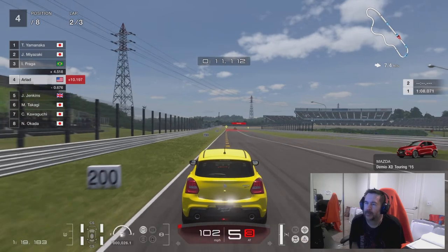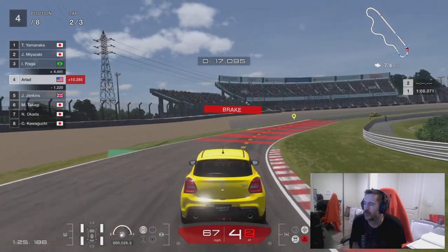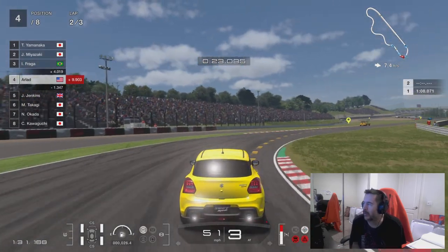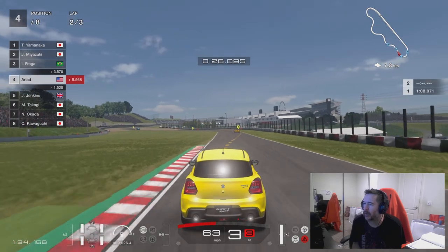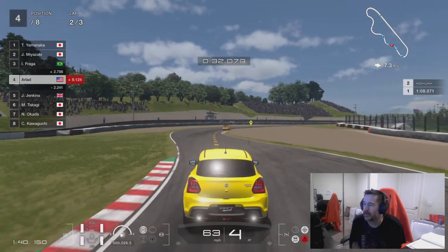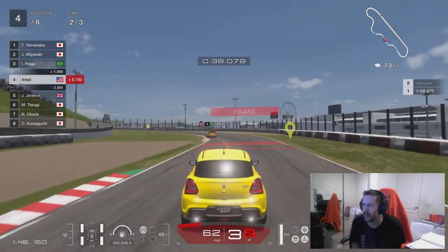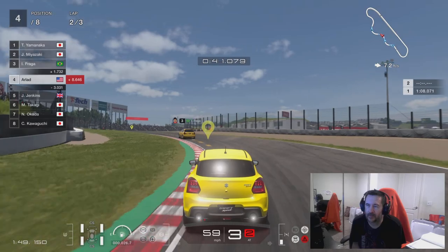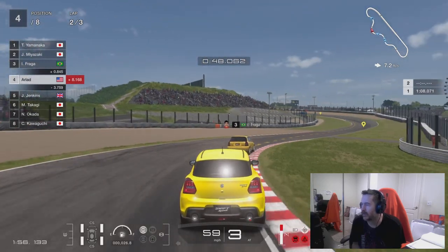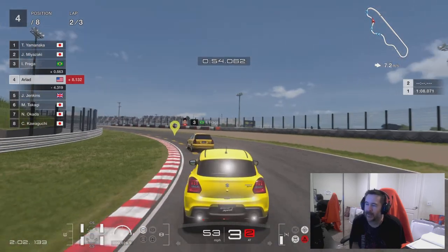We are in fourth with one more lap to do. It's quite a short circuit. We have a little bit of room to catch up. I don't think we'll get first, but we might be able to get second. Running out of track — let's see if we can negotiate past third place. That's Fraga ahead of us, with two Japanese drivers further ahead. I don't think we're going to get second here — I'm going to have to make our move.